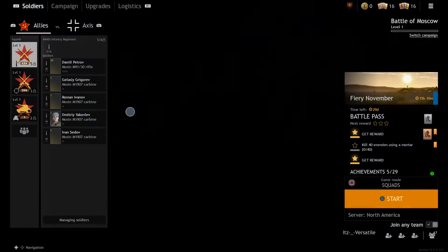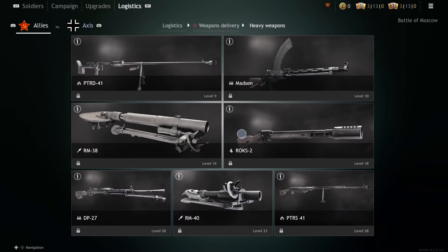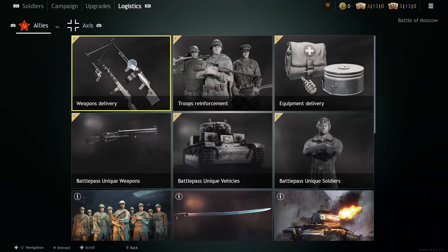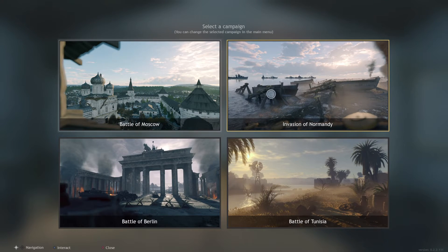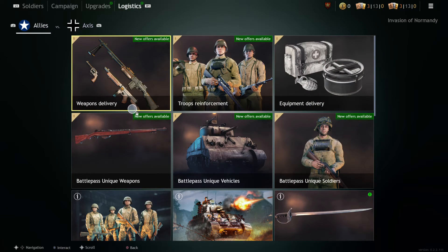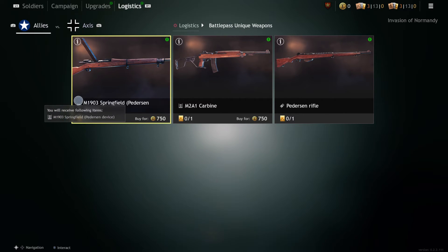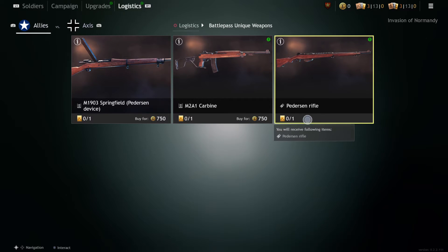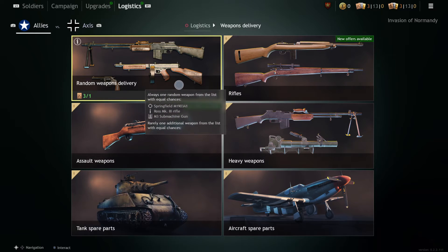Switch campaign — Battle of Moscow. They have the RPD, and of course the DP-27 is there too. Since it's a World War II gun though — Battle of Normandy. There's some unique patch weapons. What is that? Why does it have that mag on there like that? M2A1 carbine. I'm not purchasing that with gold.